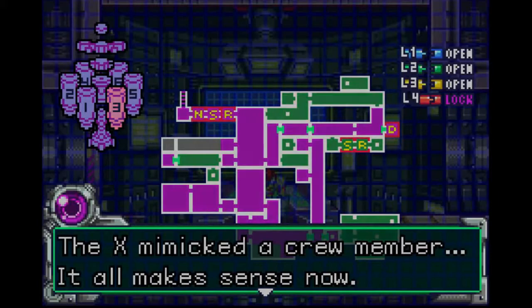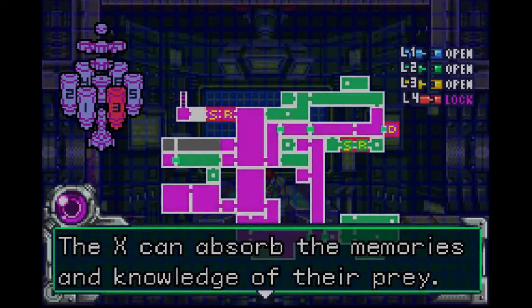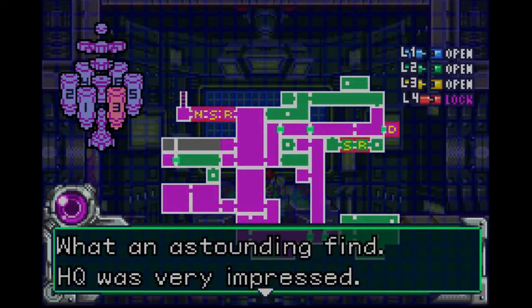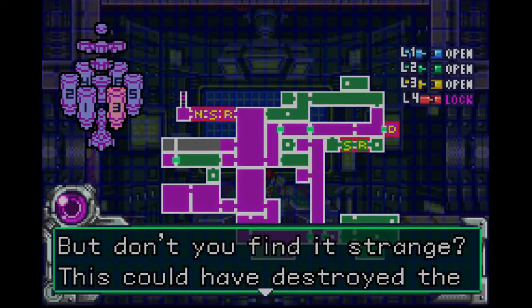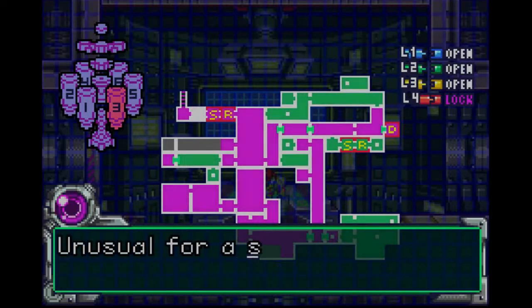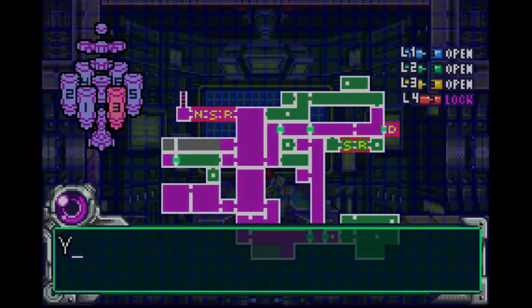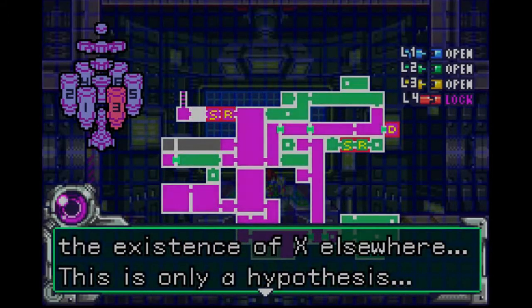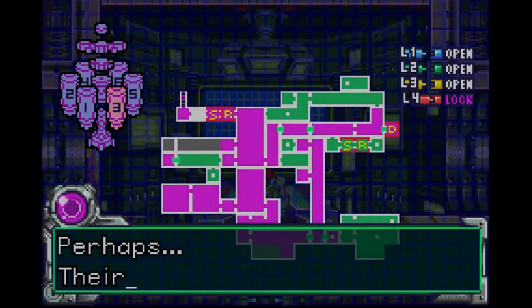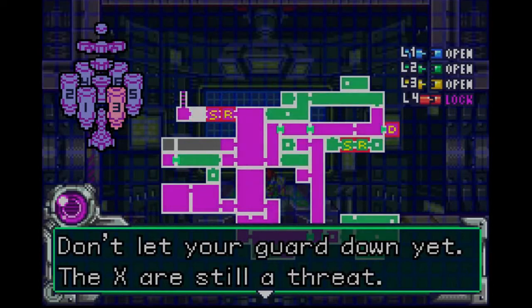The X mimicked a crew member — it all makes sense now. The X can absorb the memories and knowledge of their prey. What an astounding find; HQ was very impressed. But don't you find it strange? This could have destroyed the station with the X in it — not at all, to mention the SA-X. Unusual for a self-preserving species like the X. Unless your presence is an even greater threat — a threat to the existence of X elsewhere. This is only a hypothesis. Perhaps their survival instinct is in conflict with their newly borrowed intelligence. Don't let your guard down yet — the X are still a threat.